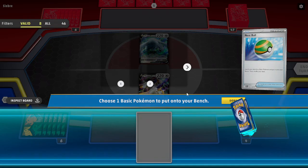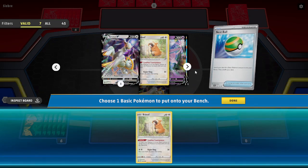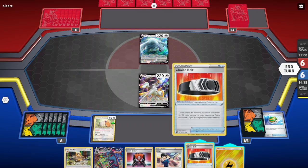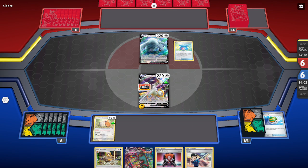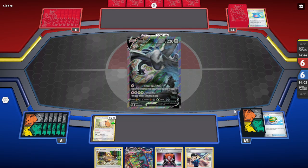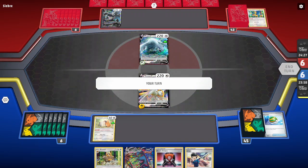We're not going to go Espeon in this matchup. I don't fear getting knocked out. Do we have Bibarel in hand? We do, so we can go Bibarel. We don't really have to worry about putting down any Vs until next turn. We'll attach the energy here, play the Choice Belt, and pass turn to see what our opponent has in store. They're going to go ahead and Capturing Aroma, flip heads — probably grabbing Archeops here, which makes sense. And he grabs another Lugia. Read the wind, get rid of Archeops, and pass turn.